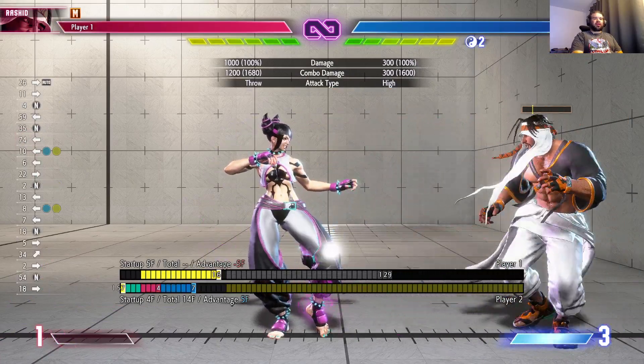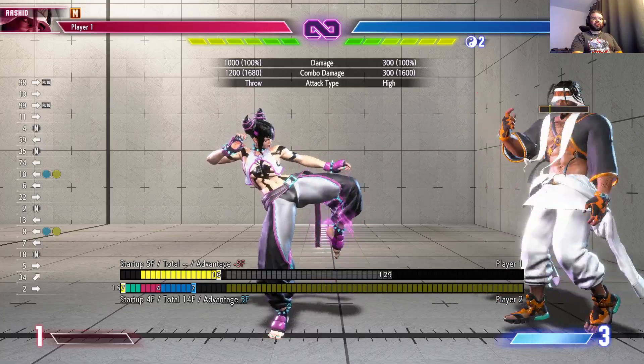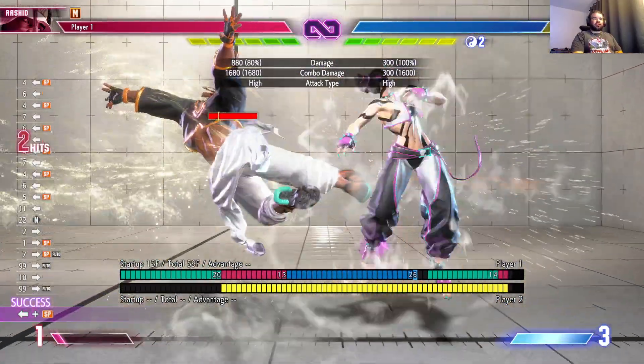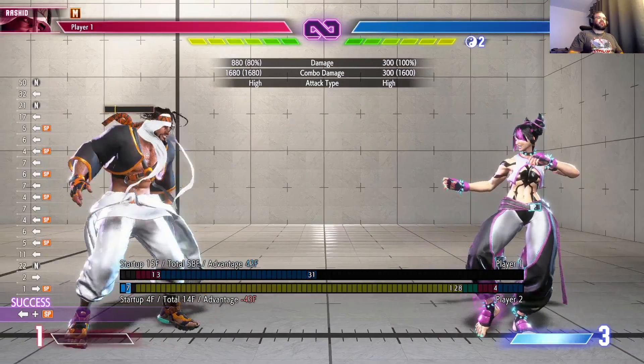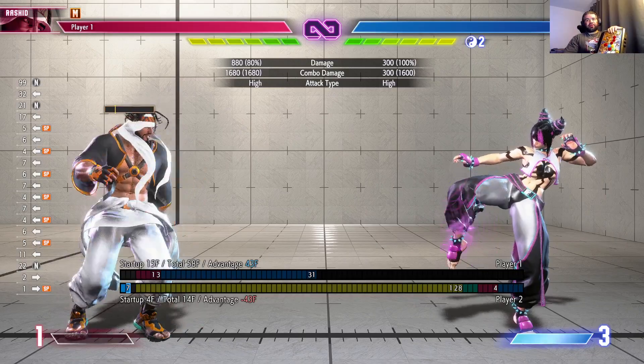If you go with back and hold the combo button to do your EX version, into the back special button, you can do a quick one like that. Now I'm going to show you the super easy, obvious combos you're going to learn right away.